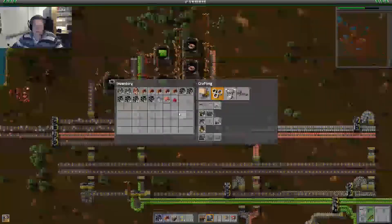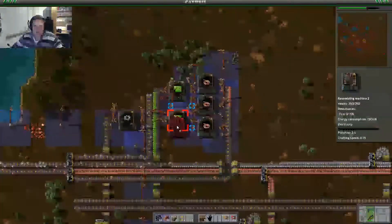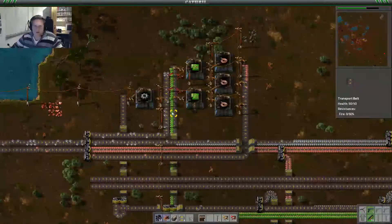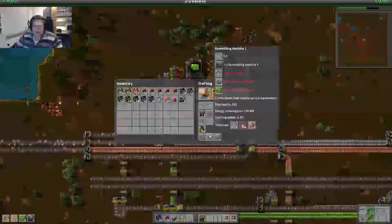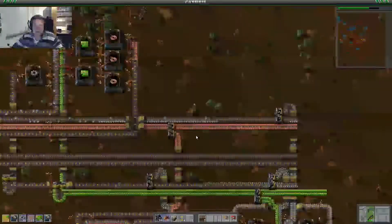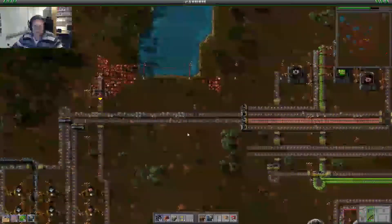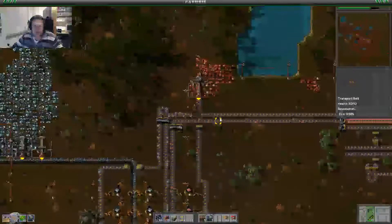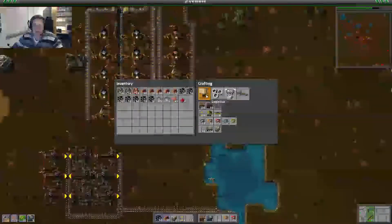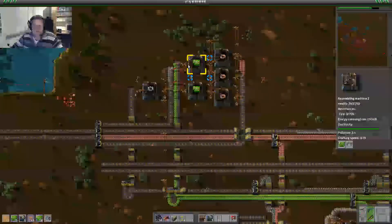There we go, our first assembling machines coming up. Let's pick up some more iron and create some more assembling machines. As you might have seen, green circuits — we are doing really good with those at the moment, and those are full as well. So we should start queuing up more copper and also more iron because both are used for green circuits.